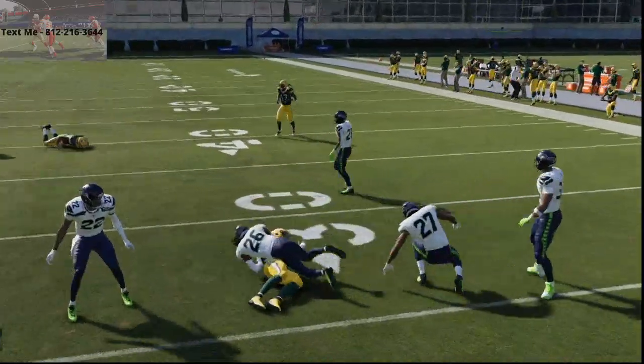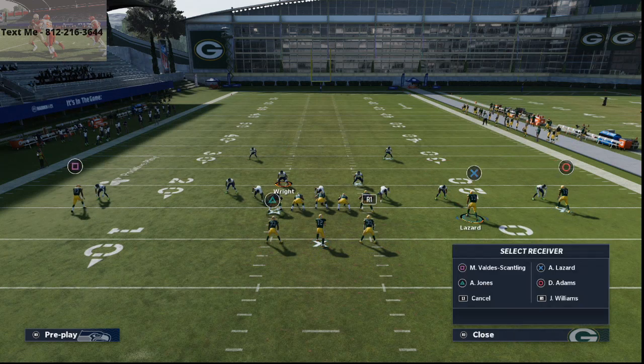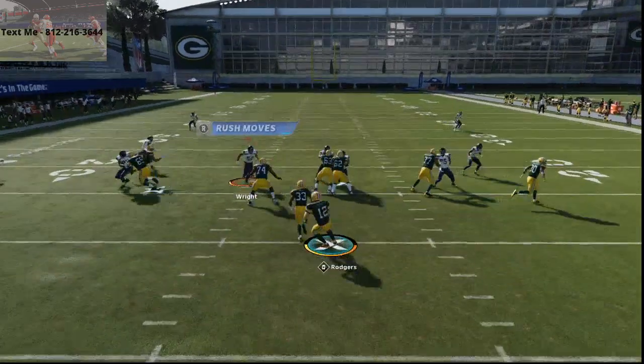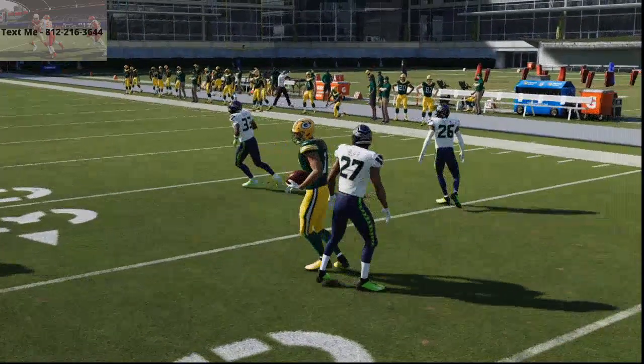You're going to consistently get this quick pass out of Gun Split Slot from the Arizona Cardinals playbook. What you'll find is your opponent will devote quite a significant amount of resources to stopping this route. This route doesn't necessarily need a route cam or anything. You can hot-route this on any play, so we're going to go over the next couple of routes and why they beat man-to-man coverage.